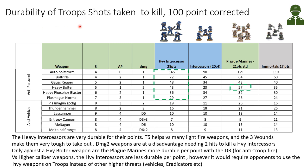Moving on to durability, I'm looking at how many shots it takes to kill a unit corrected to 100 points - so how many shots to kill 100 points of Heavy Intercessors versus 100 points of normal Intercessors or Plague Marines. What we can see is that the Heavy Intercessors are very durable for the points: they have Toughness 5 like Plague Marines and Immortals, but also 3 wounds, making them very tough. Especially against Strength 4 type weapons, they require a very high number of shots to kill.